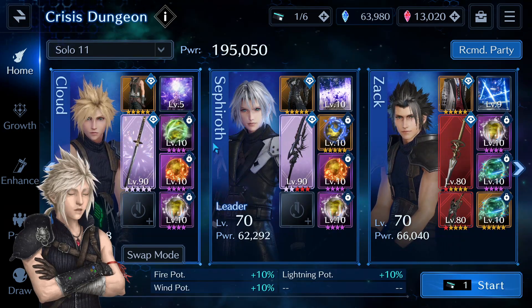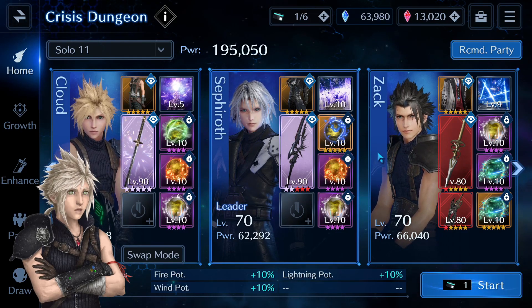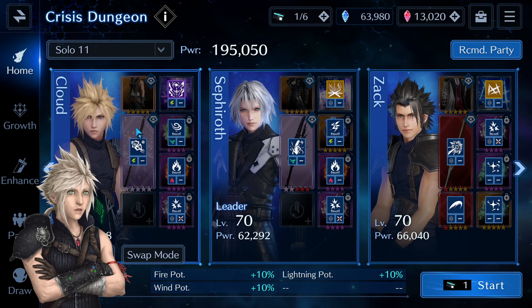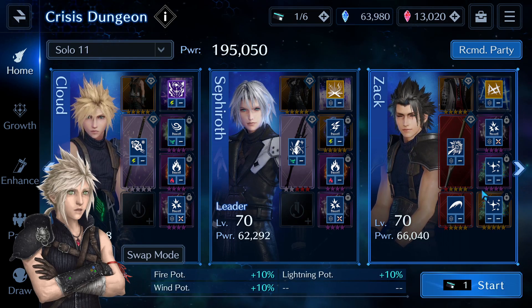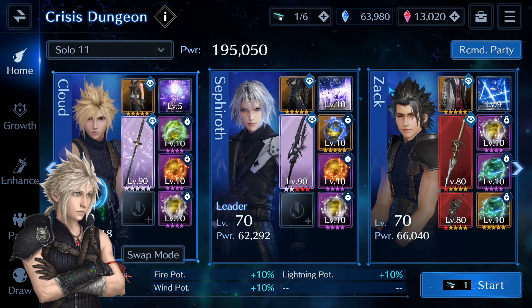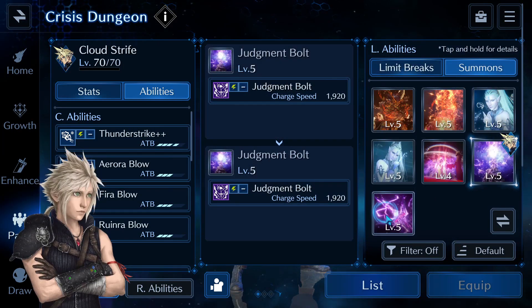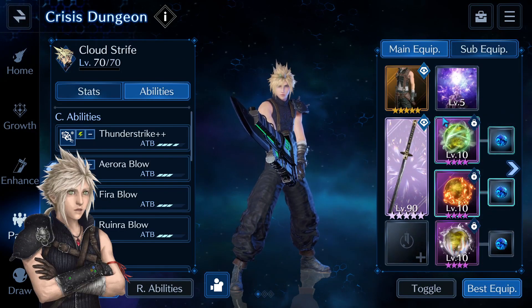This is my team — my three characters — but you can use whichever characters you want. Aerith would be perfect for this dungeon; I just like playing with those three. Cloud has the Murasame, Sephiroth has the wind, and Zack is just my debuffer and healer — all of them have a physical X sigil. You could also use Cloud with Ramuh; either one is fine. Judgment Bolt is great, and if you want to go with non-elemental limit breaks, that's also fine.